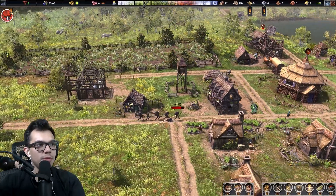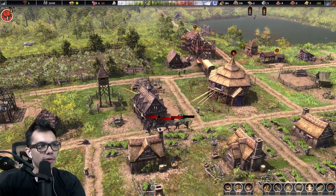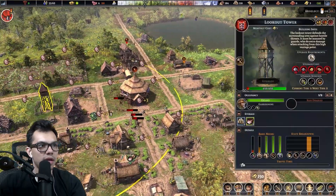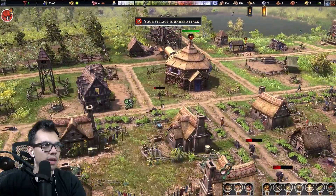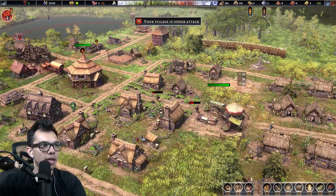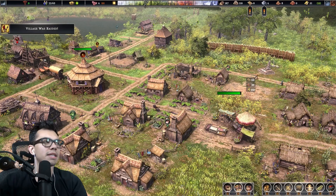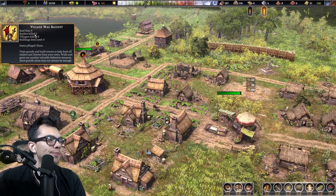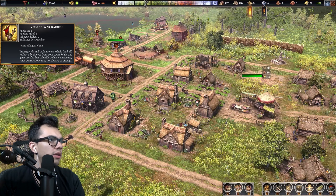We've got the tower doing work. I don't know if I'm really prepared for this — but we got a couple of arrows. Three arrows coming out — we're definitely doing damage. One raider down, two raiders down, towers coming in. If they're gonna go for something, they're probably going for the stock house — they might be going for the market. Another one down! Six raiders came in, six were killed, zero villagers were killed, zero buildings were destroyed, items pillaged were none.